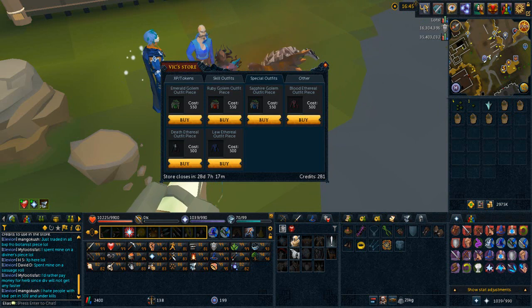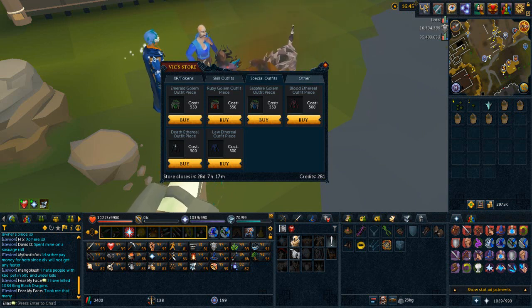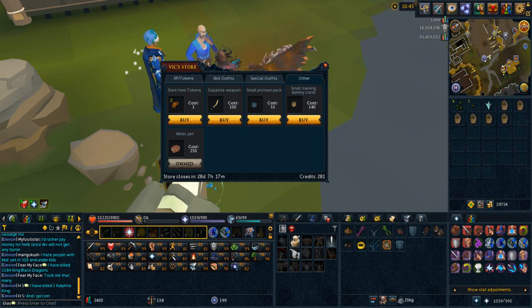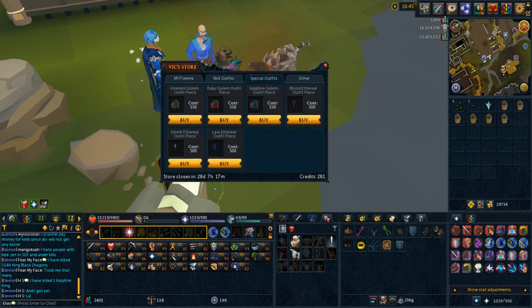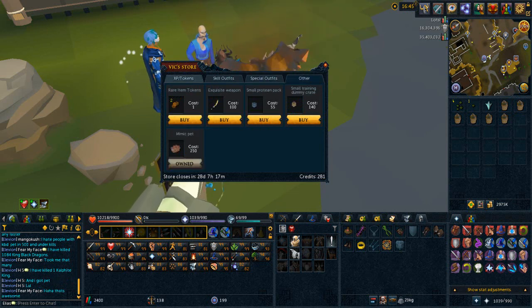We've got the ruby and sapphire kind of things that you would use in the mining place — the Living Rock Caverns. That's kind of cool; they won't attack you. But if you have the shark outfit from the last Treasure Hunter promotion, you're good to go. You also have those rune crafting outfits, which I've never used — I don't know what they do, but they're there for you to buy. You get one piece at a time for every outfit piece you buy here. We also got the dummy packs and the mimic pet, which you got from the release of Treasure Hunter.